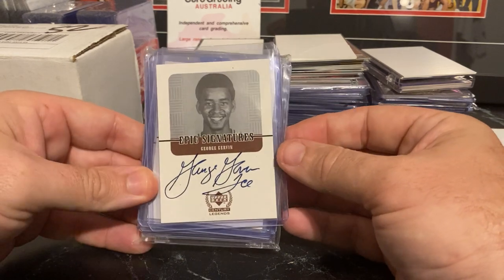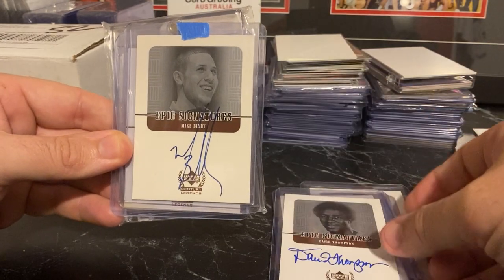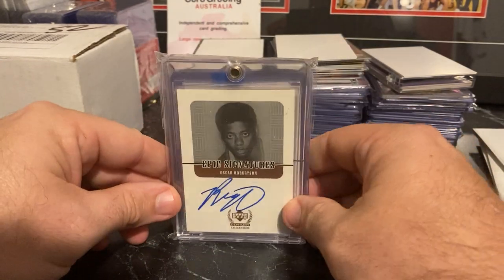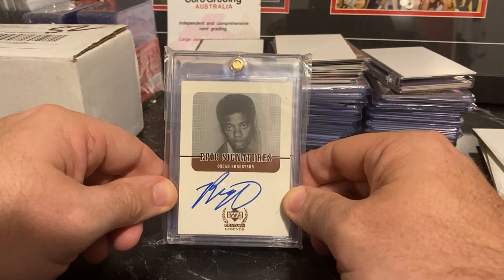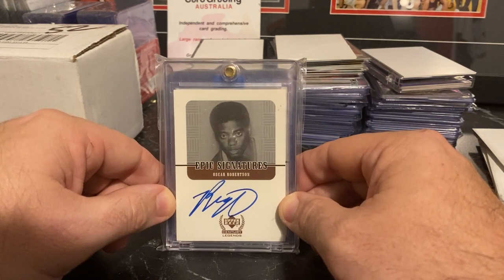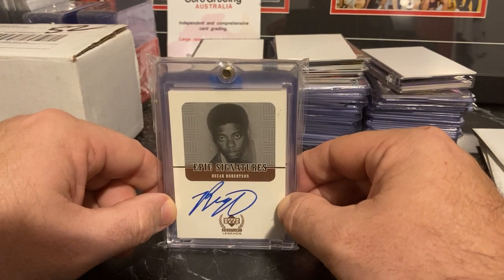Next is another set I'm just sort of starting — the Epic Signatures. We've got George Girvin, Elgin Baylor, David Thompson, Mike Bibby, Willis Reid, and Oscar Robertson. The reason I've started this set was I already had the Tim Hardaway from a side PC and my Drexler. This is one of just the cleanest autograph sets going around — not crazy expensive, and the card focuses more on the autograph than anything else, which to me is the whole essence of buying an autograph card. I'm only chasing probably about four more of these before I get into the ridiculously expensive ones — they're all upwards of $1,000 and I'm not spending that on a side PC item.